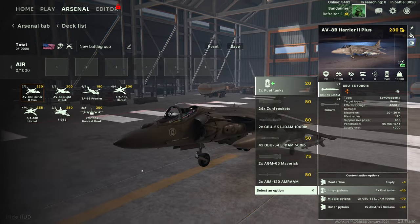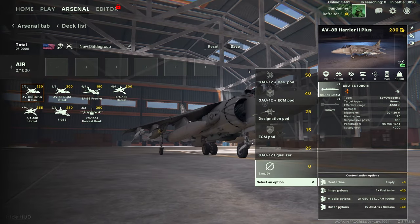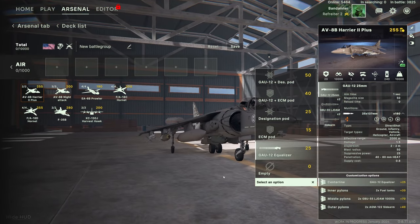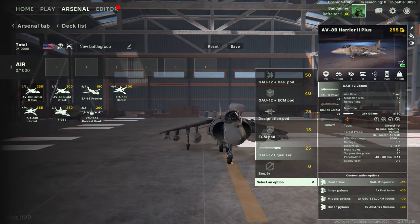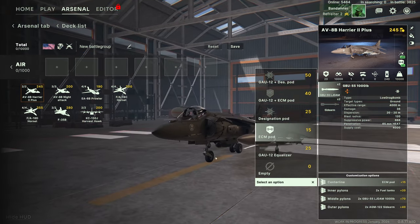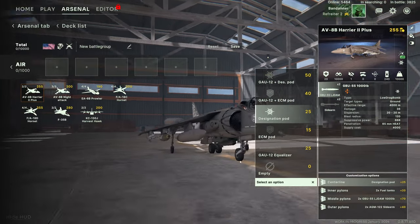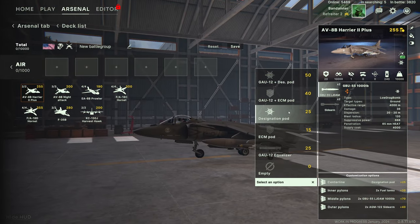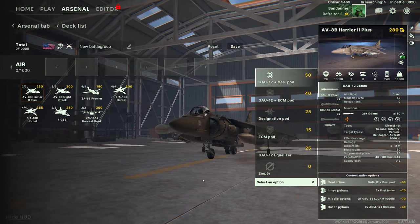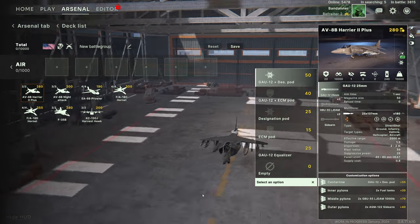Down the center line you have a few options. One is the GAU-12 Equalizer — a 25-millimeter Gatling gun. You can equip an ECM pod to make the jet harder to hit, or a laser designation pod to allow you to laser-designate targets. You can combine the GAU-12 with the ECM pod or with the designation pod — a few different center-line options for that jet.